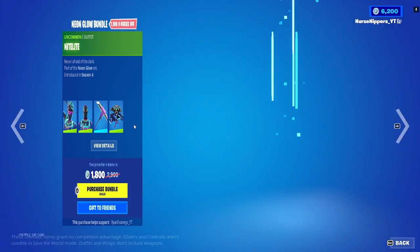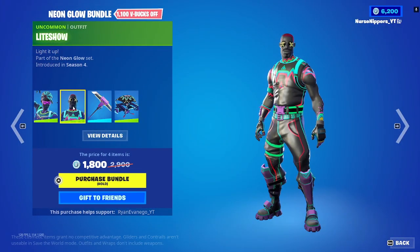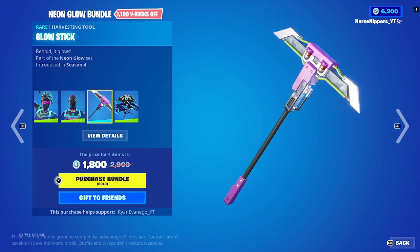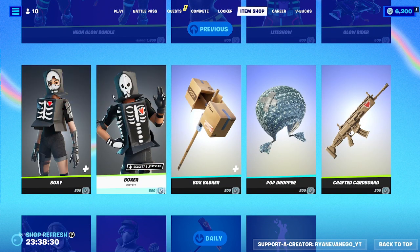The Neon Glow Bundle's back, which has Night Light, Light Show, the Glow Stick harvesting tool, and the Glow Rider glider. That was fun to say, and I actually didn't trip up over it.